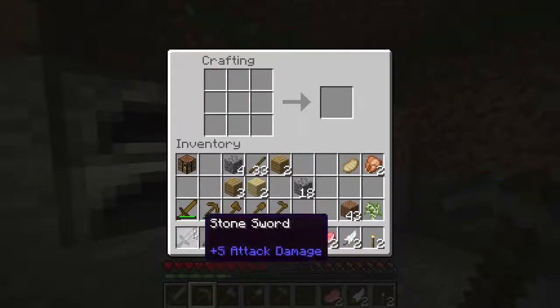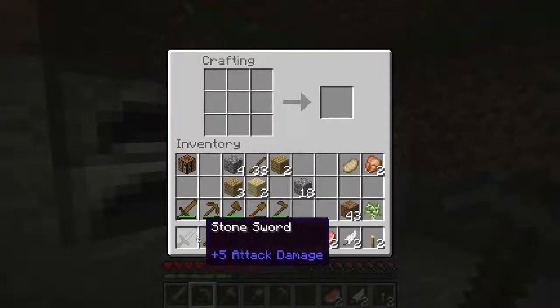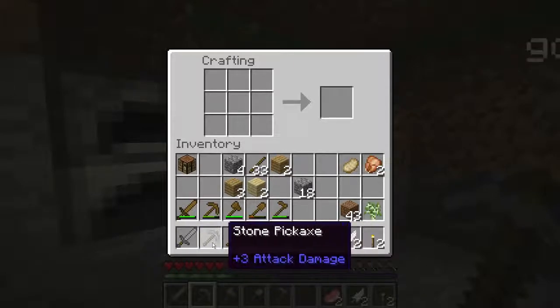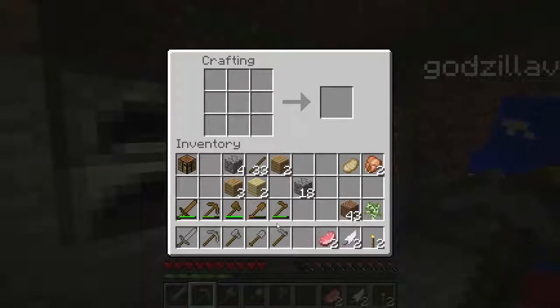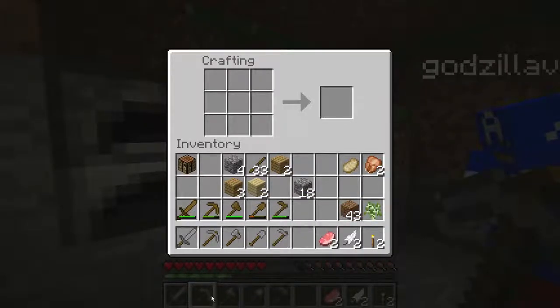So this is the progression of the tools, going from wood to stone. After stone, next we're going to do iron. And then after iron, we'll try and make diamond ones. There is gold we can make, but it's not as good as iron, so we'll skip that level. So: wood, to stone, to iron, and then to diamond.